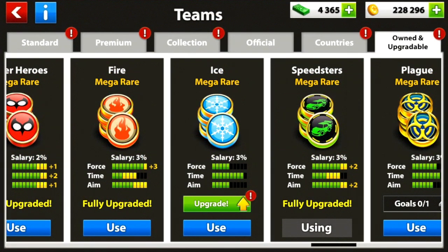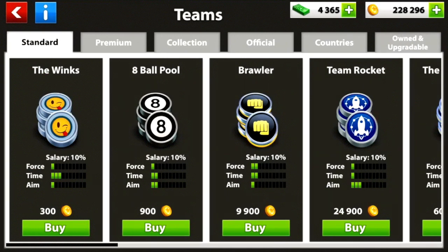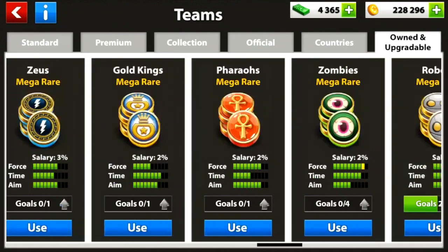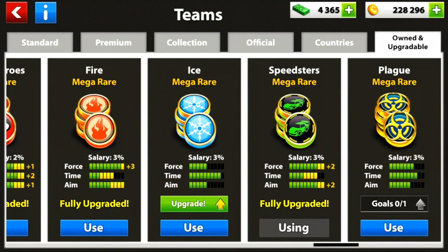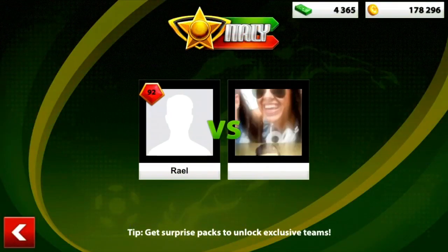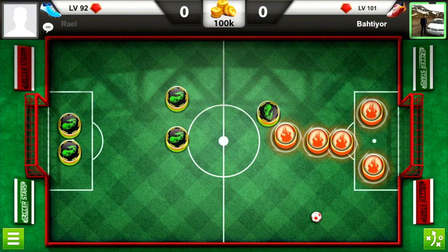Now guys, let me show you my surprise team tire that I won. I had 4,000 cash and decided to use most of it to try to get the Dual X team tire. But first, let me show you all my fully upgraded team tires — the red fire one and the Speed Stars car racing tire — before we go for the Dual X. I'll share one more 100k game to show you this fully upgraded tire in action.